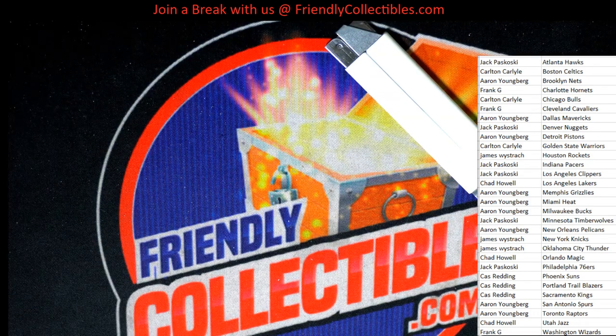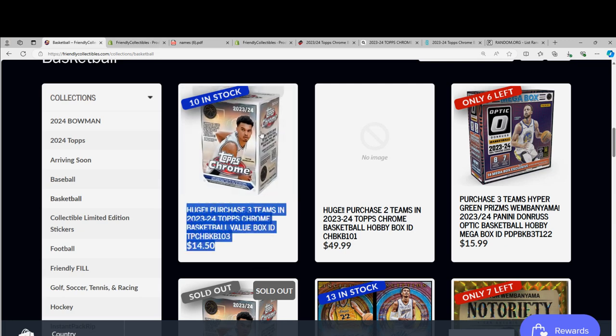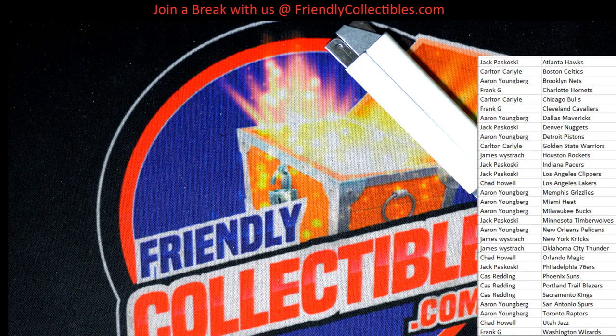We got our hobby box available too, so we got more great rips going on for some of the NBA action. You get three teams in here for $14.50, and I'll have a picture up for the hobby box that just became available. We'll be ripping into some more great NBA Chrome. Awesome hit, man. Congratulations again to Aaron on that very special insert of Victor Wembanyama. Congratulations.